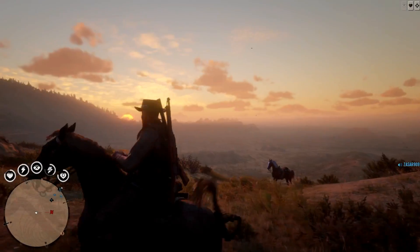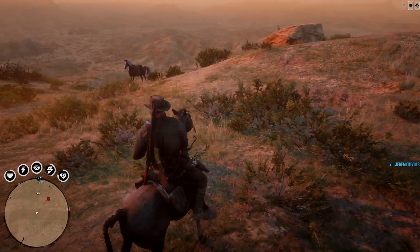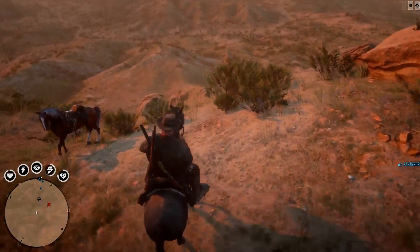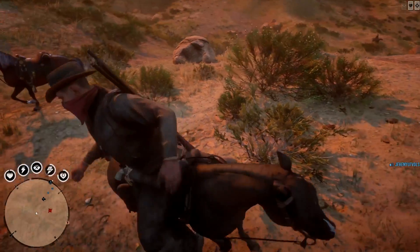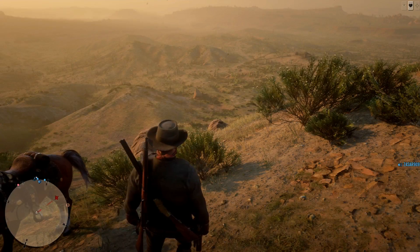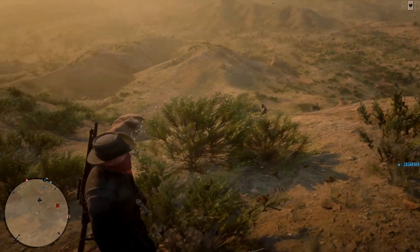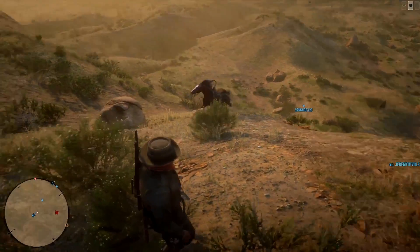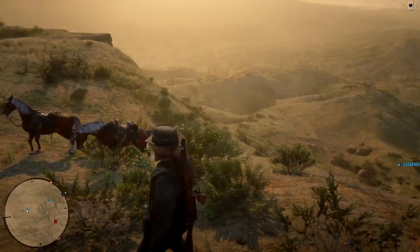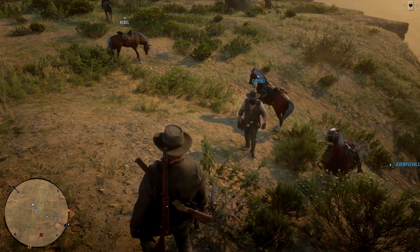I hope this more explanatory video helps you guys get this glitch down. Because once you do get outside the map, you can make a lot of money out here. As you guys can see, we're out of the map, and I'm going to have my friend Citi come up right after me. He also made it up no problem. Now, my friend was right behind him — he jumped off, his horse kept going, and he got left down the hill.